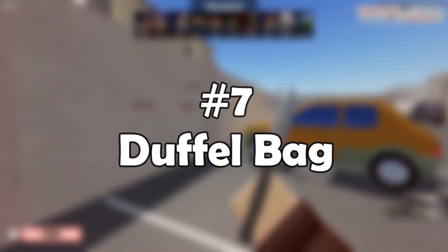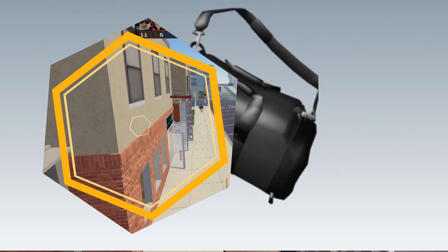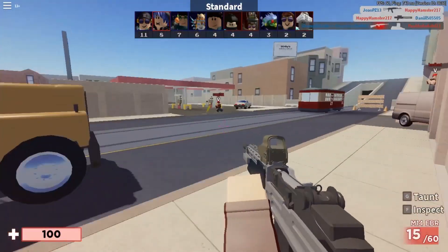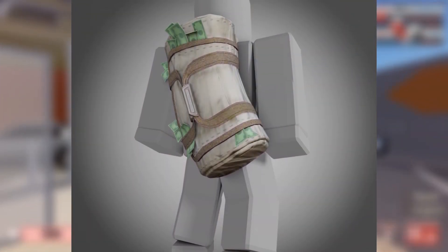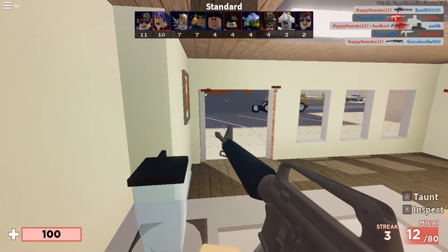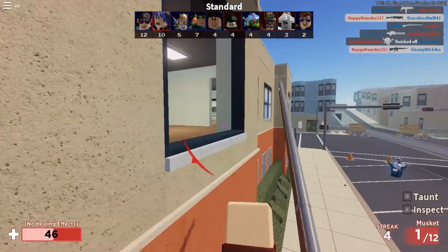Number 7: Duffle Bag. Despite the fact that this duffle bag appears to be a basic item, the accessory is ideal for players who are eager to get their hands on the best new RPGs. This item was created by Who to Trust and can be purchased for 170 Robux. There is a strap that runs over the character's chest, and the majority of the bag is carried on their back.